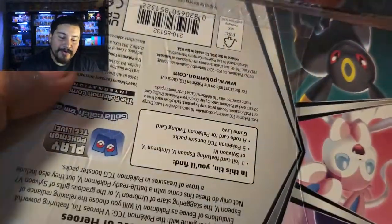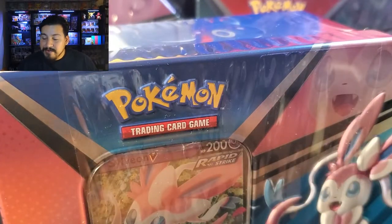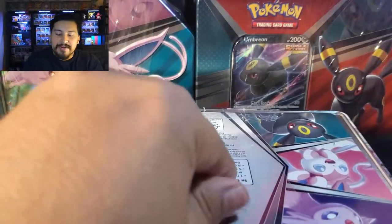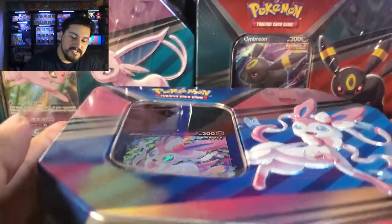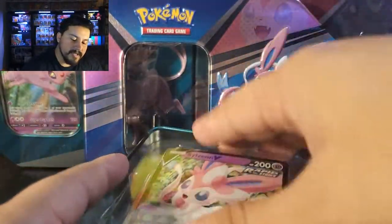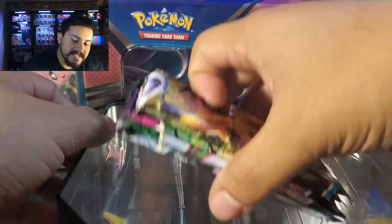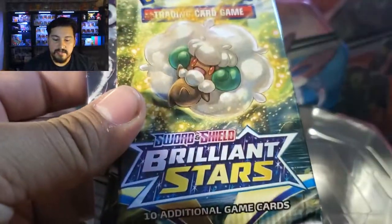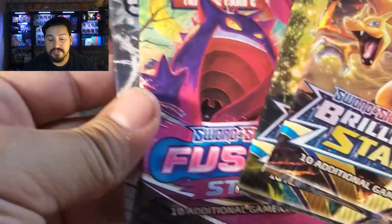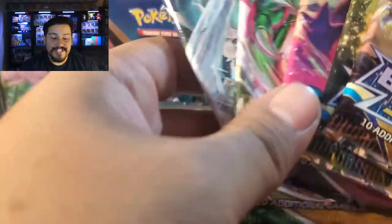Now we'll open them. Normally I have my trusty knife right by me, but I guess I moved it while cleaning up the desk — there are so many cards everywhere. So we got this open. The box is a little loosely open. Of course, we have our promo card, and I can see Brilliant Stars already. We have our nice Sylveon promo card right there. Let's see what our packs are — we get one Brilliant Stars, two Brilliant Stars, Fusion Strike, Evolving Skies, and Chilling Rain. Really, really nice pack lineup.